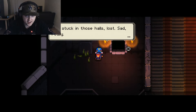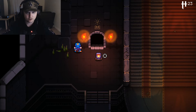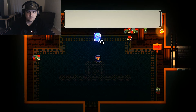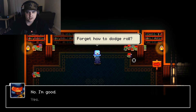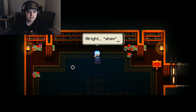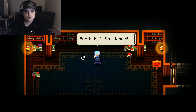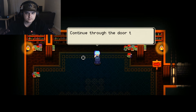We're gonna start with the tutorial. Have you seen that misguided spirit? Sir Manuel is stuck in those halls, lost and sad. I already unlocked the real starting game, but since this is my first video on this game on my channel, I'm gonna start with training. Hall of Knowledge, Chamber Zero. A soul approaches — press E to begin. I forgot how to dodge roll so I'll say yes to the tutorial.